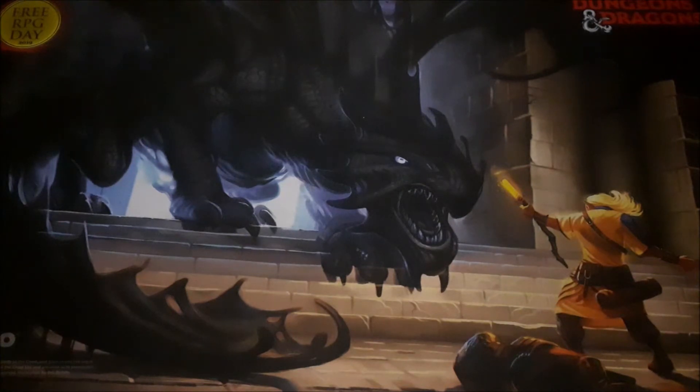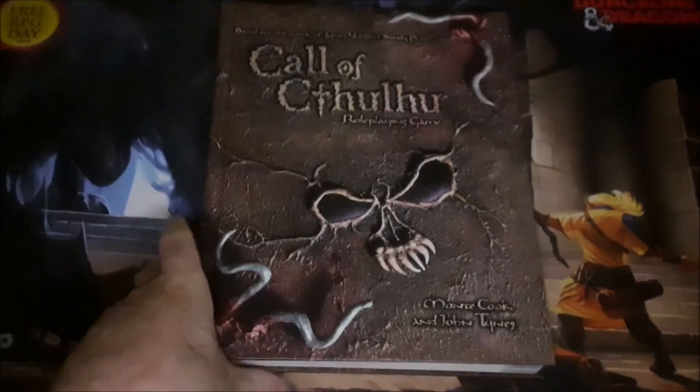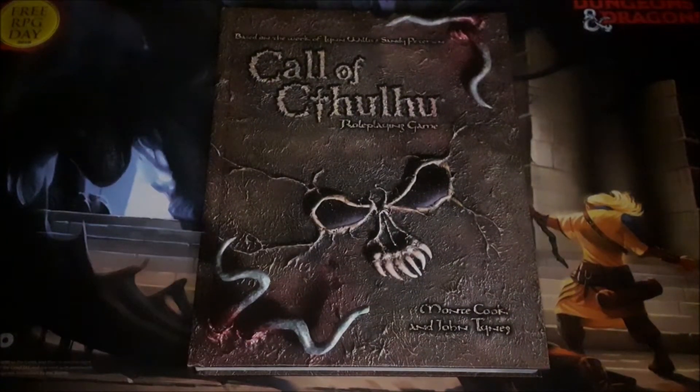Chaosium puts out some really amazing stuff, but the Chaosium system was not my introduction to the Call of Cthulhu role-playing game. In fact, 3rd edition D&D was my introduction — not directly with the D&D rulebooks, but with the D20 version of Call of Cthulhu. It's kind of an unusual system. The question is: is this a situation where chocolate meets peanut butter, or is it a mishmash of systems that doesn't quite work as well as you would hope?